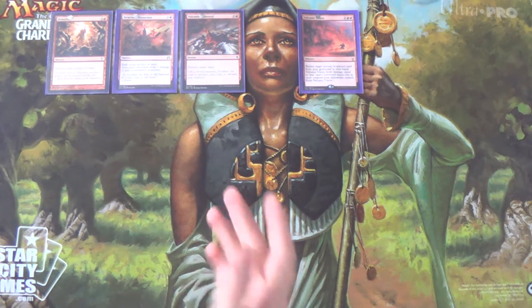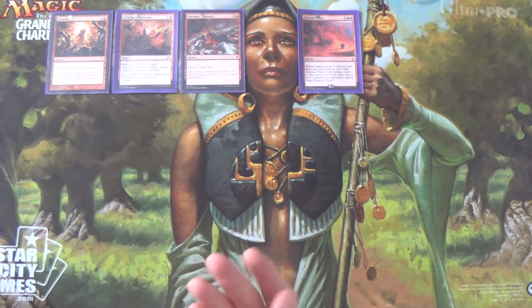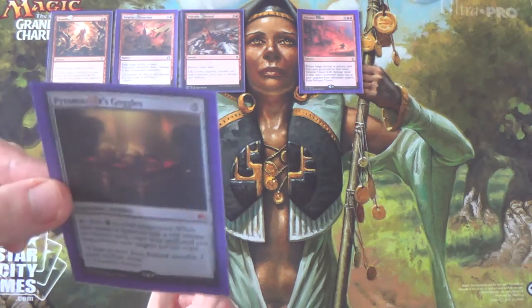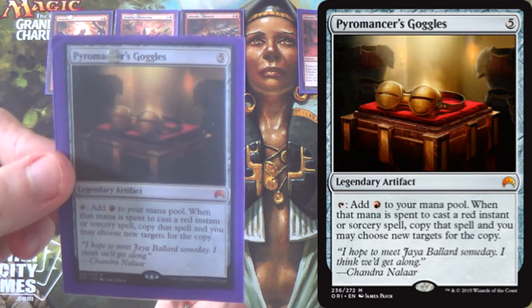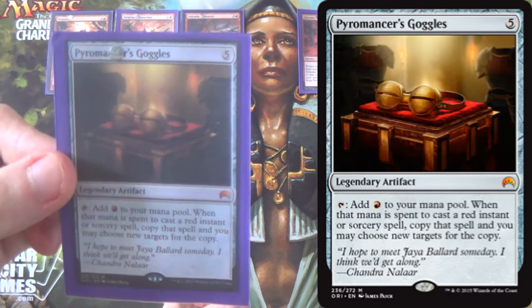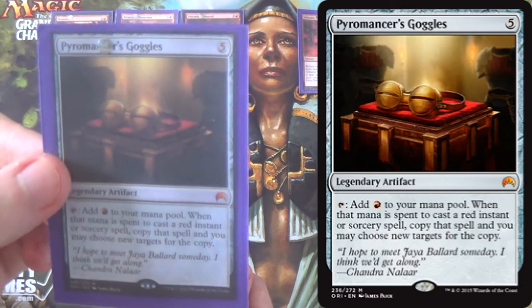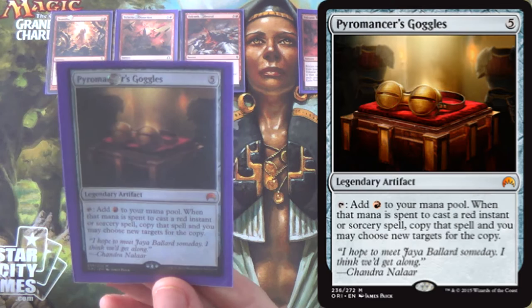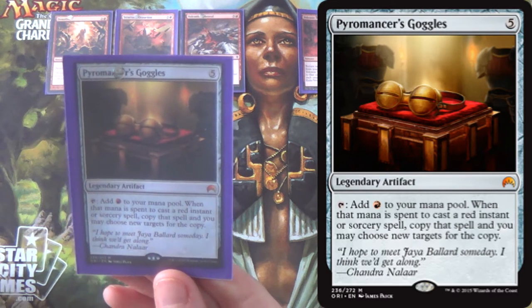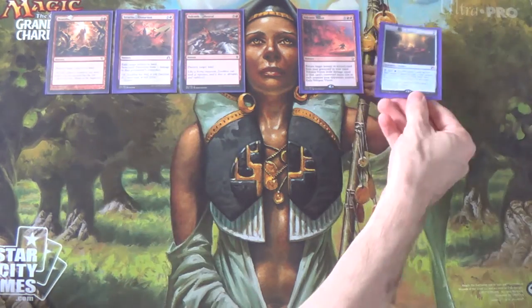Volcanic Vision just wipes their board and gets us one of our LD spells back. Once we've done those, usually we can keep the opponent just out of the game. What's better than casting one LD or Volcanic Vision? Casting two. We have three Pyromancer's Goggles — three because it's legendary, so it's easy to get too many in your hand. But once you get to the stage where you've cleared the opponent's field and you're just casting LD, Pyromancer's Goggles is silly. One card to destroy two lands.